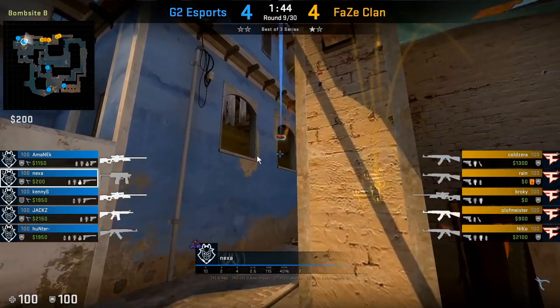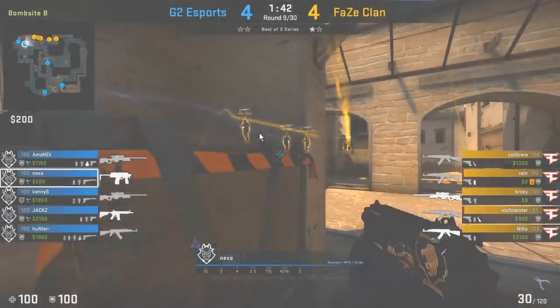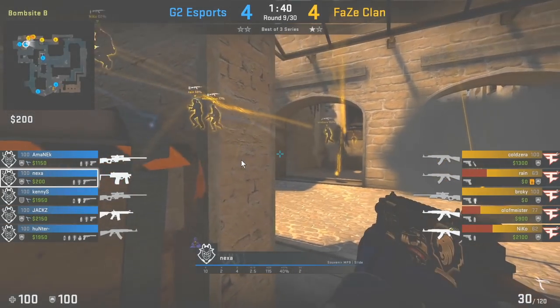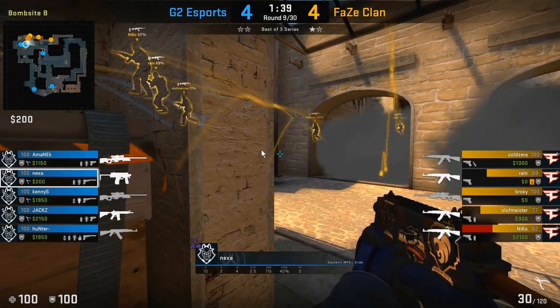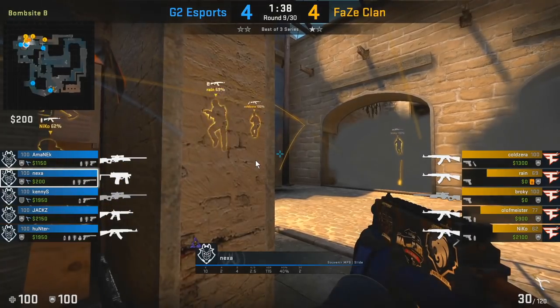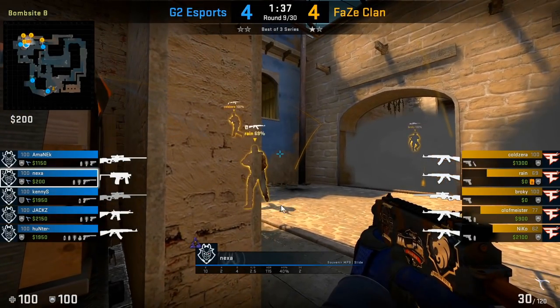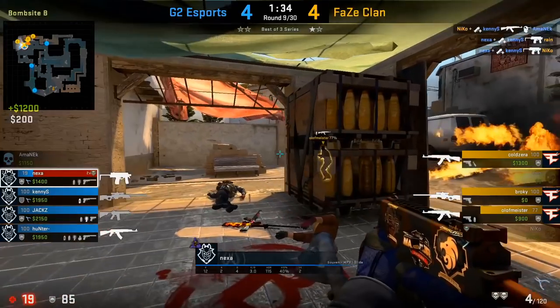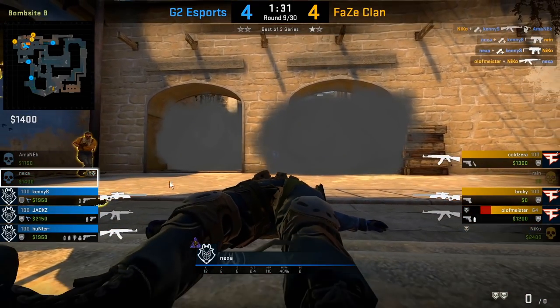The T's are gonna be rushing them, so Nexa drops his second piece of utility to do a little damage on Nico as he comes out. Notice the angle he takes — he's not necessarily peeking the window yet, not wanting to expose himself. But when the T's drop out, you can actually see their shadow, so he has a good idea of where they are. He takes down rain and also Nico on the site before going down to Olaf Meister. By dropping out here, you can see the shadow if you're playing from the site area.